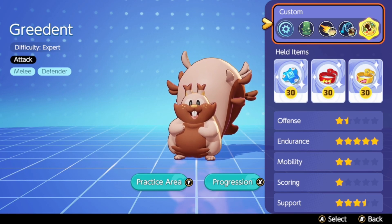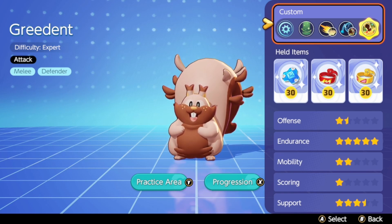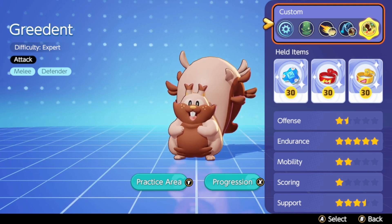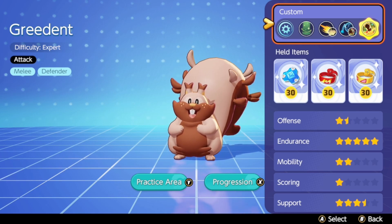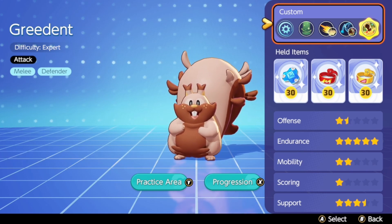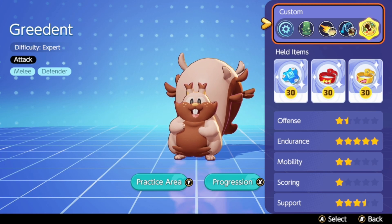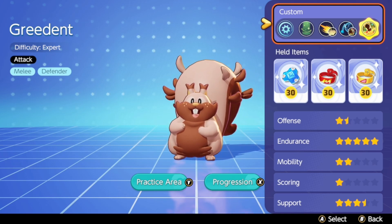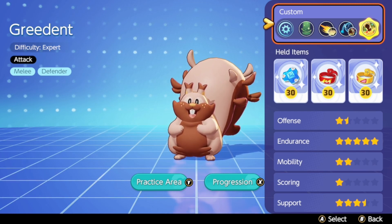Greedent is very different compared to normal MOBA characters when we think about defenders specifically. It has a five-star endurance rating, very common for defenders, but it also has a four to three-and-a-half star support rating, meaning you can be a support and a defender at the same time. We're starting to see this in other defenders too — Mamoswine fills an offensive defender role, as does Blastoise, while Wigglytuff and Blissey play that support-defender role. Pokémon Unite has really blurred those lines.